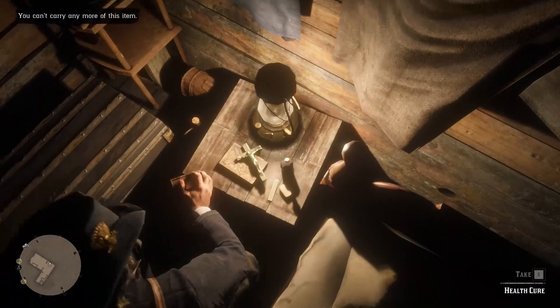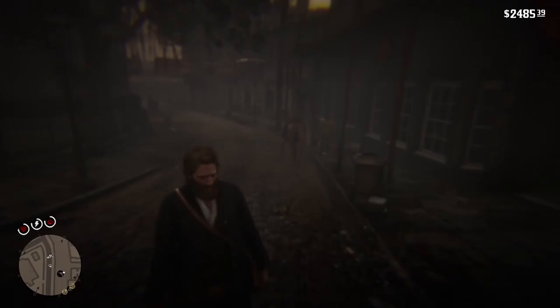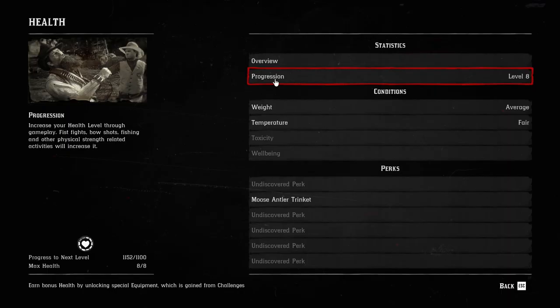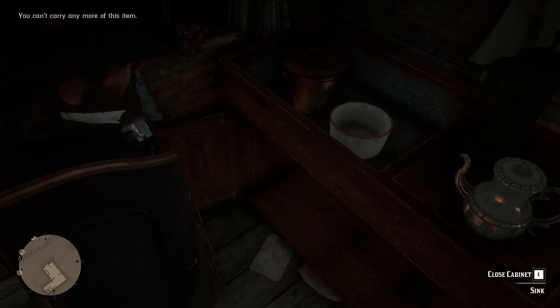There is also a ginseng elixir inside the fireplace that you can use to permanently increase your health. If you want to max out your health, you can find another tutorial linked in the description. At this point there is nothing else to collect for now, but it is not finished yet — if you look, the old woman is gone. She just goes to call some men to punish you for robbing the house.